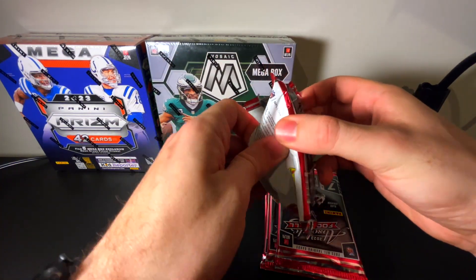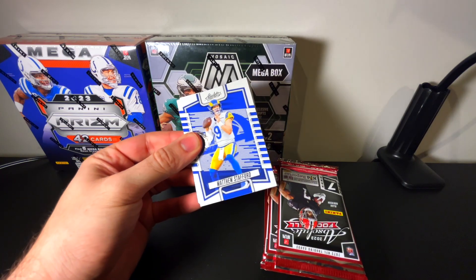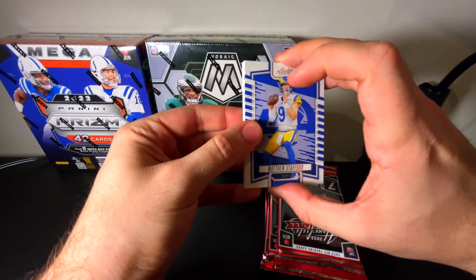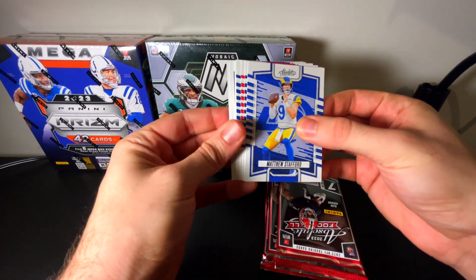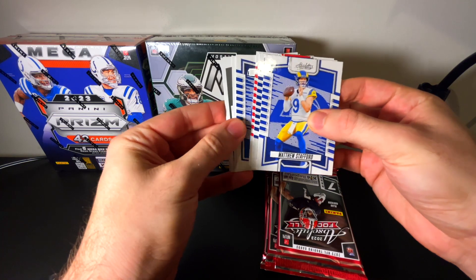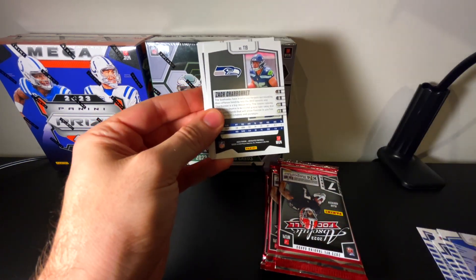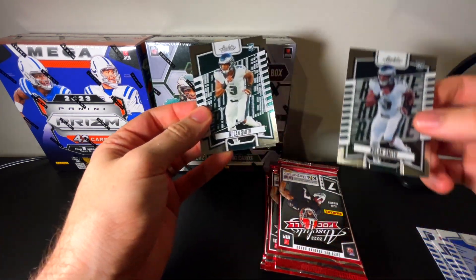The big thing we're trying to find here would be the Kaboom or the Explosive. This is my fifth thing of Absolute that we are opening, and it has so far not been that great of a rip. Okay, interesting — we've got the rookies turned around this time. We've got Nolan Smith.